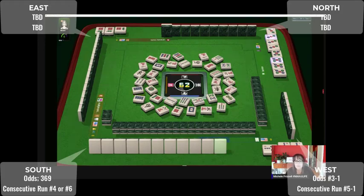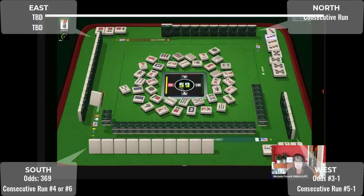This player across from us — I wonder what they're doing. They probably aren't doing consecutive run. There's a seven dot — I suppose they could be doing six-seven-eight-nine or three-four-five-six Hong Kong style in different suits. Five dots — oh, they got a joker exchange, one dot, fully concealed at the moment though.